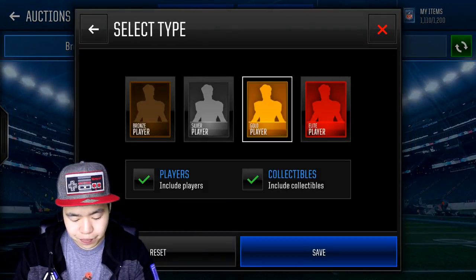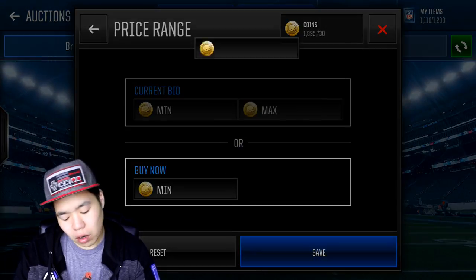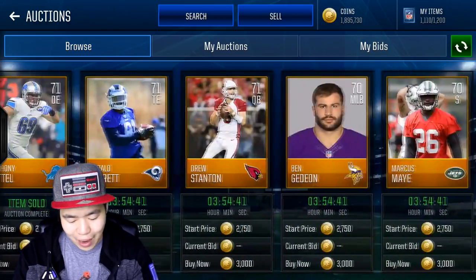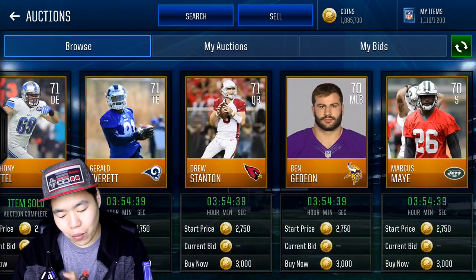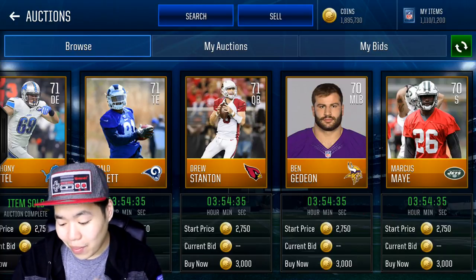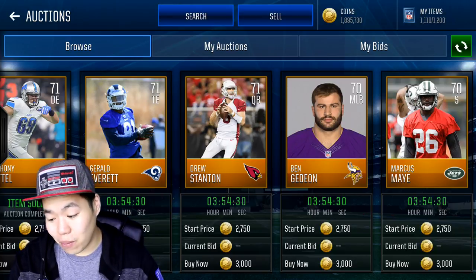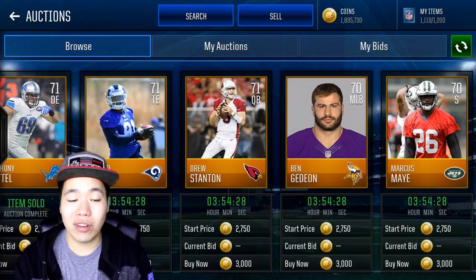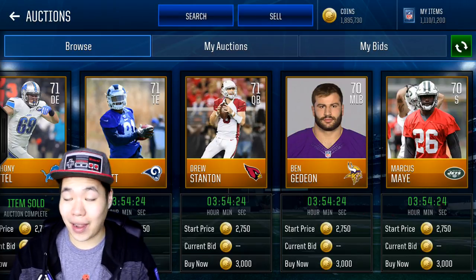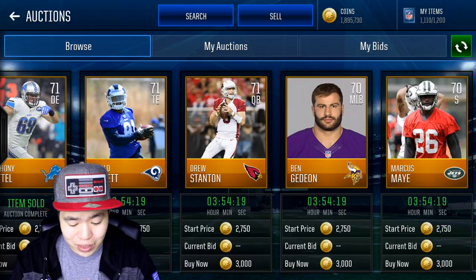If you want to go buy some gold players, you can snipe them for — if you're lucky — 3,000. 3,000 is a good price to buy them. See right here, 3,000 — bang bang bang — you buy a bunch of these. I won't buy them right now because I have so many gold and I don't want to waste my binder space. You buy them — that costs 6,000 coins right there — and you put them into the quick sell set, and bang right there you're making money. Obviously it's a gamble. I'm not guaranteeing you will make money all the time, but I have made money from this because I've pulled 200K and 400K from the quick sell.